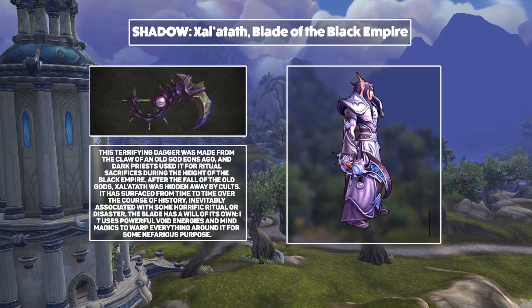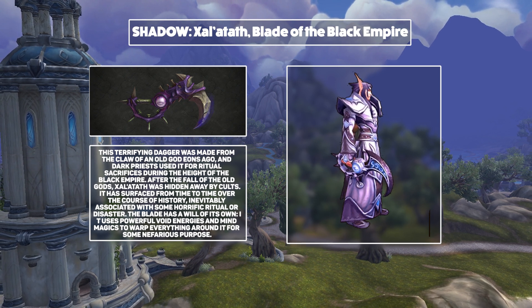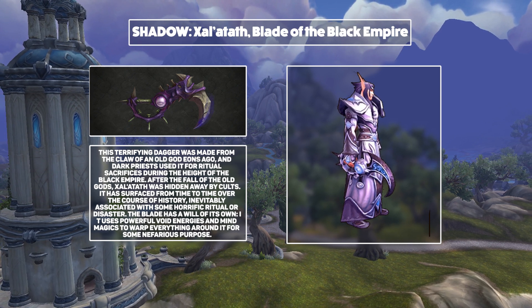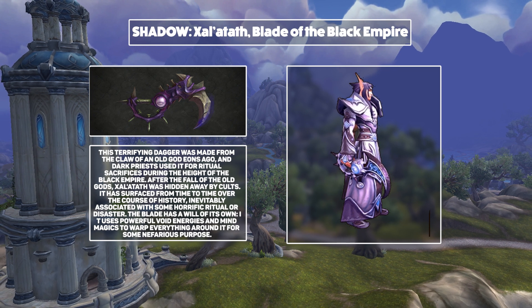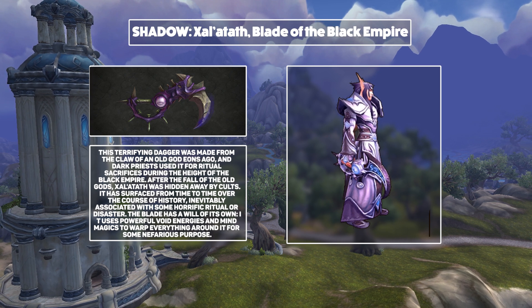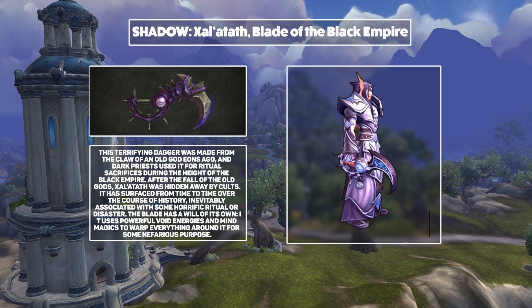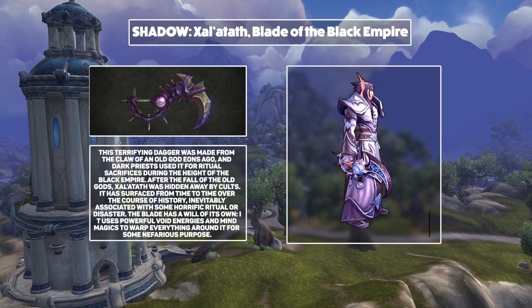And finally for Shadow Priest, we've got Zalatath, Blade of the Black Empire. This void energy weapon is crafted from the claw of an old god — sounds a little bit risky. It was hidden away by dark priests for eons and finally we're going to be giving it to the Shadow Priests. Certainly something that fits the spec. Of both versions, I like the one that looks more like a traditional sword — there's something very sleek and slicey about it which feels very violent and bloody. As for the old god-ish version, I'm less keen on that. It feels a little bit generic Siege of Orgrimmar Yogg-Saron-ish.